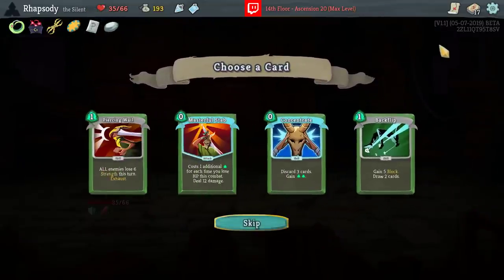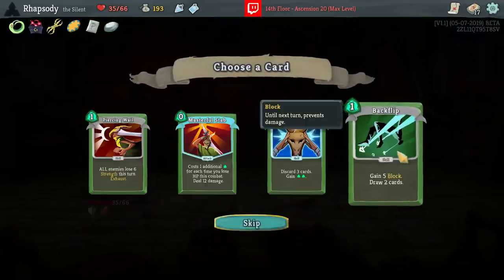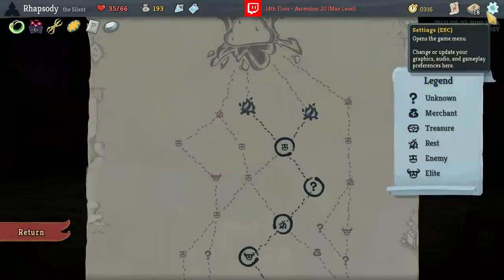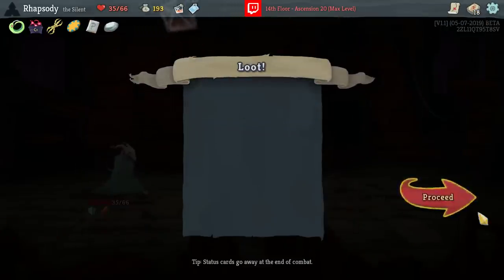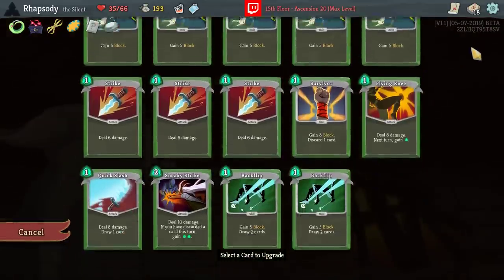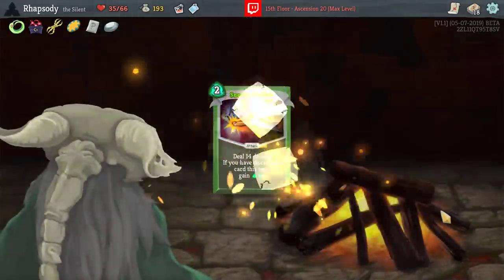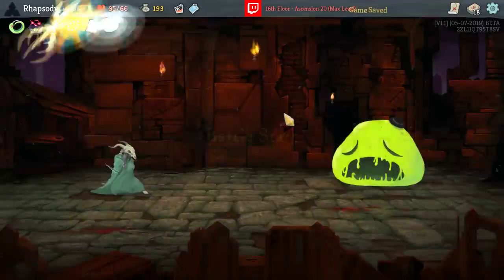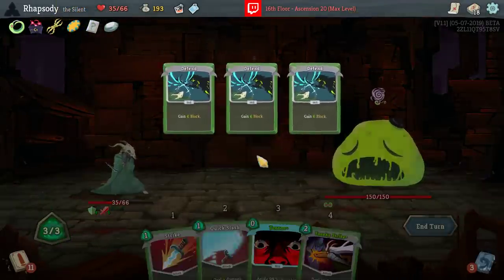Concentrate — discard three cards, gain two energy. Unfortunately, we can't really support that. Probably take the Backflip here. That Steroid Potion could actually be really impactful on the right turn, specifically in this final fight against this big enemy. Very early Terra — great to see that.